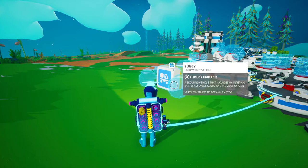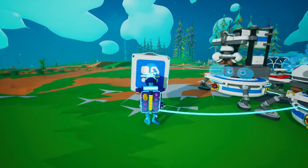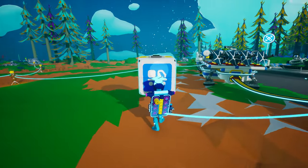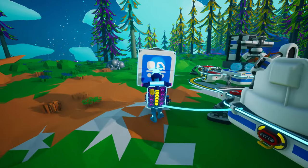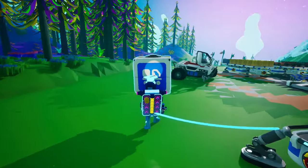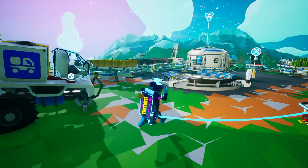Up until this point in Astroneer Academy, your only way of getting from place to place has been by using your own two feet. That's fine and all because a pudding-filled spacesuit definitely needs to get their steps in to help them stay fit.